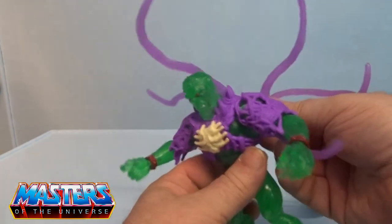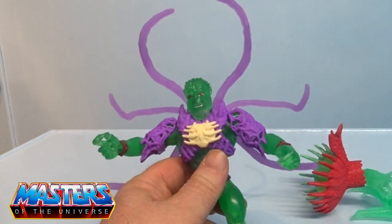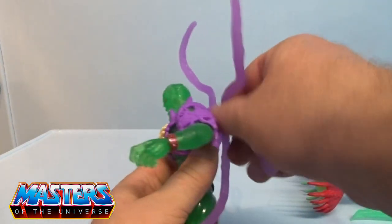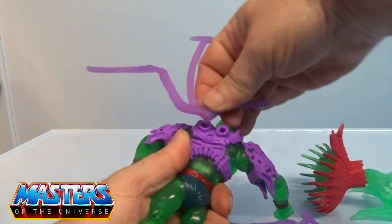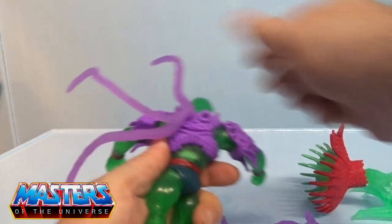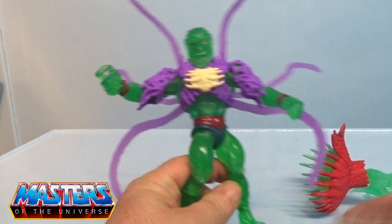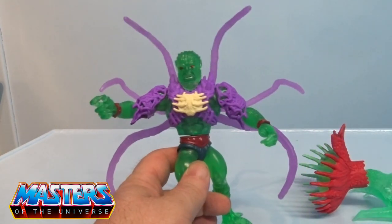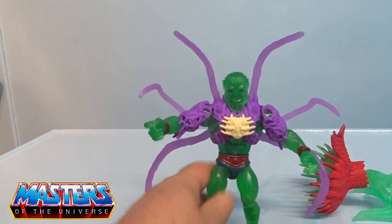With these vines on the back, you could have them with the tall vines going up, or you could flip them round and have them with the small vines and the long vines going down. Either way, literally the choice is yours — whichever way you want to display them.